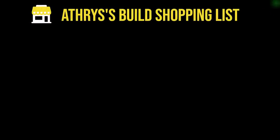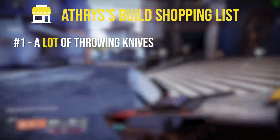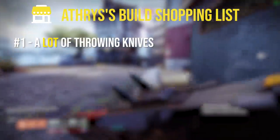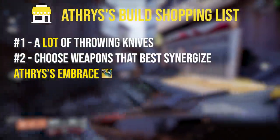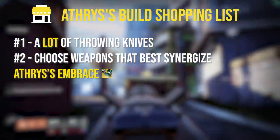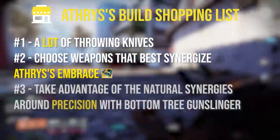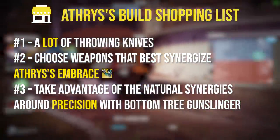Let's take a look at the shopping list for this build so to speak. First off, we want to get a lot of throwing knives, and trust me, with this build we're going to be getting our knives back very quickly in many different ways. Second, we want to choose weapons that best synergize with the Atheris's Embrace. That way we can buff our throwing knives to be able to get those one-shot-kill body shots even around corners. Third, we want to take advantage of the natural synergies around precision with the bottom tree gunslinger subclass.